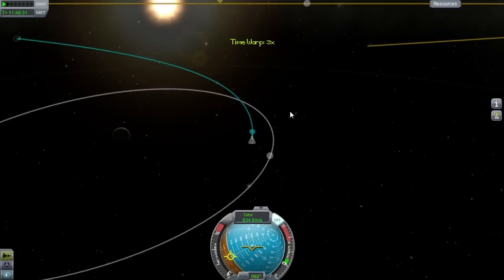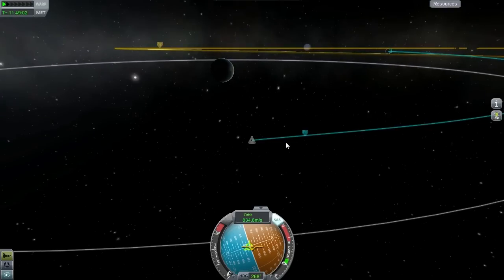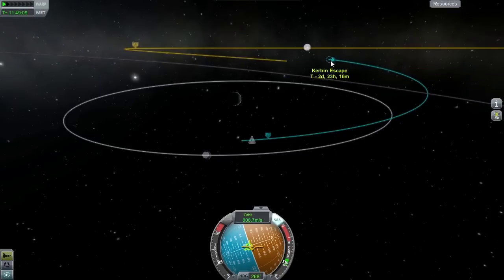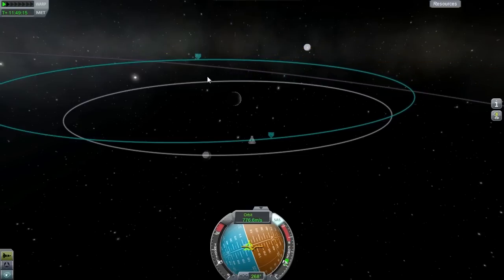Now we want to burn retrograde pretty hard. We don't have to be super precise — at most about 800 meters per second out here. If we drop that to zero we just fall straight into Kerbin. I'm sure we have more than enough delta-V to take care of this. This doesn't really have to be a super accurate burn — we just need to drop this into orbit.